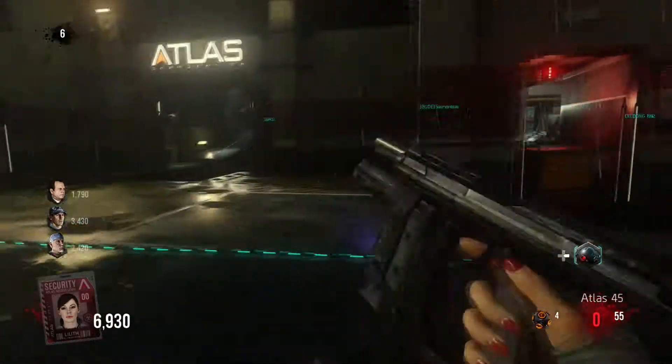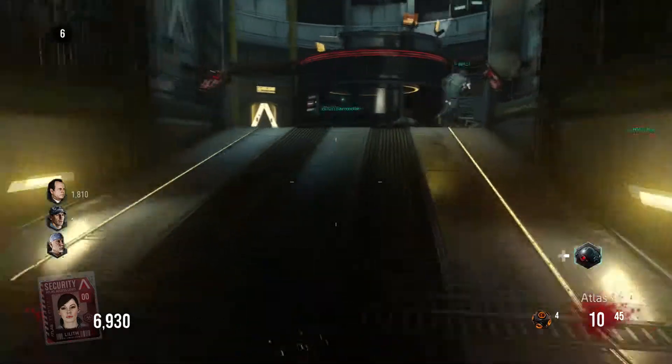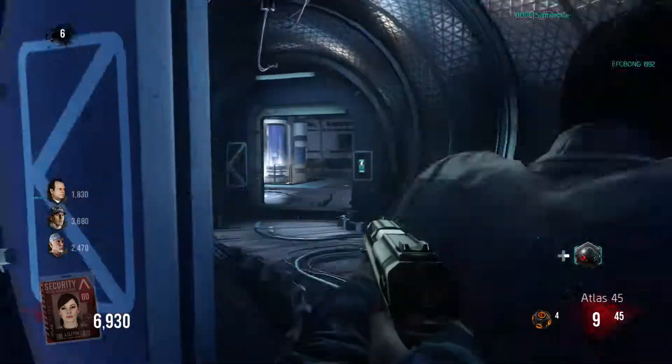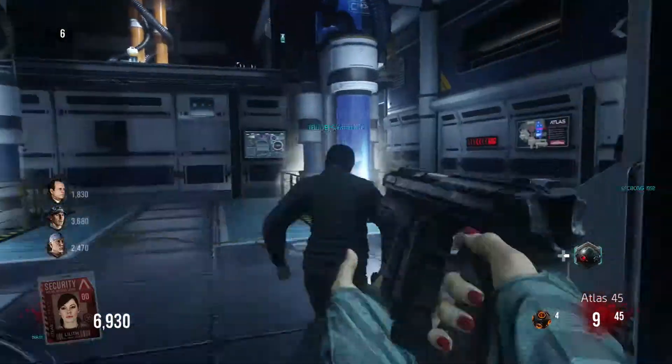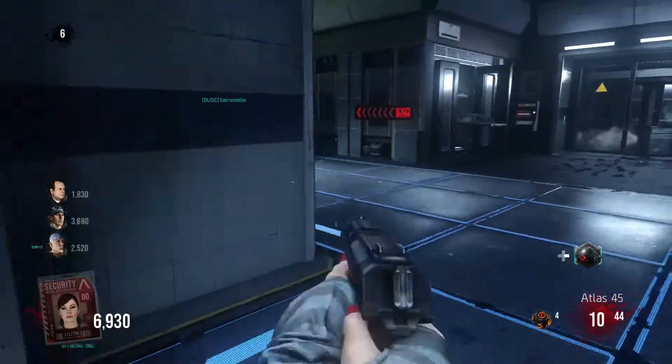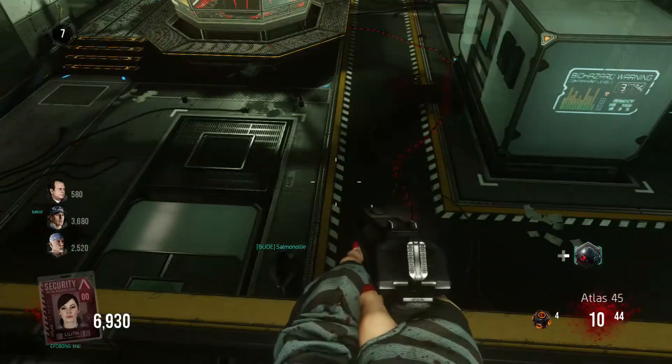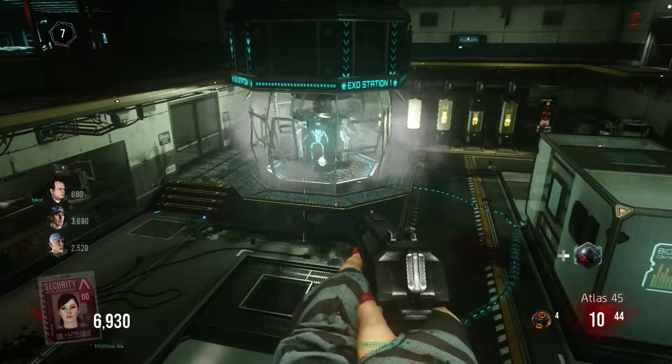The best thing to do is go into an online match and all you're gonna do is kill zombies and buy nothing. Let the other players open all the doors into the exosuit room. Try not to have the most points because then everyone will start attacking you with knives, indicating they are pissed off at you for not opening any doors. You can't buy any weapons off the wall, but you don't need to because knife and zombies is very easy.